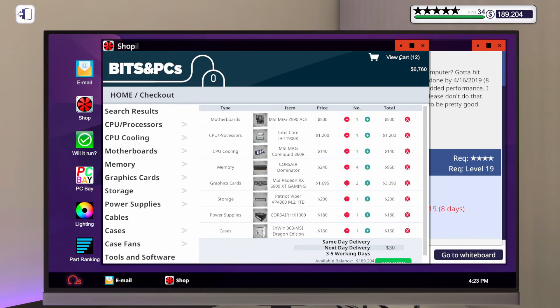For this build, we've got the MSI MEG Z590 Ace motherboard and an i9-11900K. They said they wanted MSI, so we're going to pack this thing as full of MSI as we can. We've got an MSI MAG Core Liquid 360R — that's a 360mm AIO water cooler. Four sticks of Corsair Dominator Platinum at 16GB, 3600MHz. We're going to put in two MSI RX 6900 XT Gaming Trio graphics cards, a Patriot Viper VP4300 1TB M.2 drive, and a Corsair HX1000. We'll put all that in the NWIN 303 MSI Dragon Edition — I haven't built in that case in a while; it'll be fun.